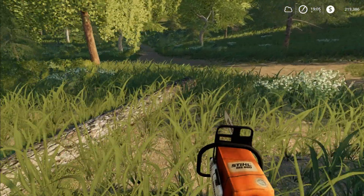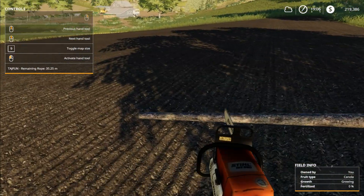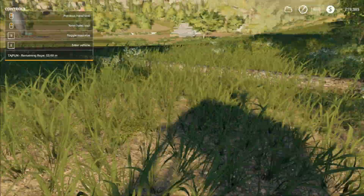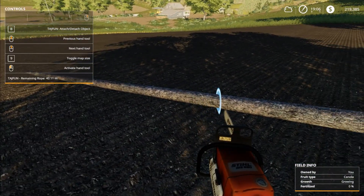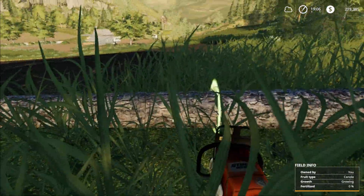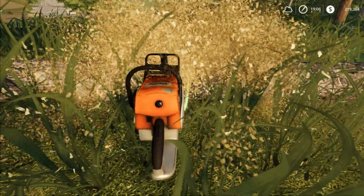Let's run across here and limb it — it's a little unrealistic how you limb but oh well. I believe I have a measuring tool. I'll cut these up into reasonable sizes. It's not going to be realistic, but I do have a Strong Man mod where you can lift just about anything, so I'm just going to lift these onto the trailer to save me the hassle of buying a log fork.